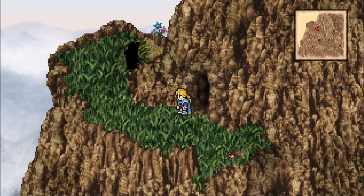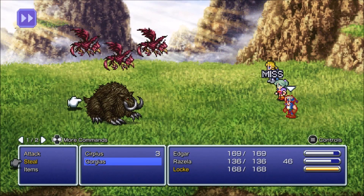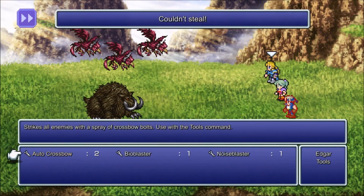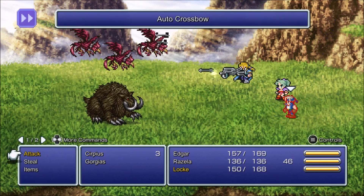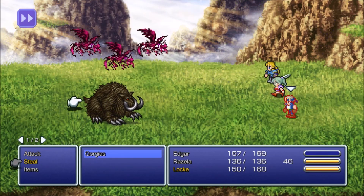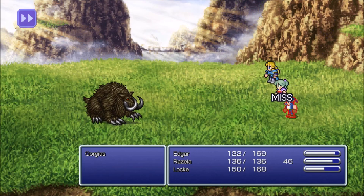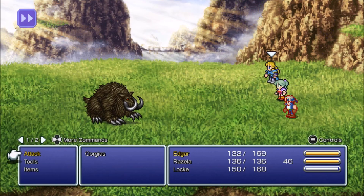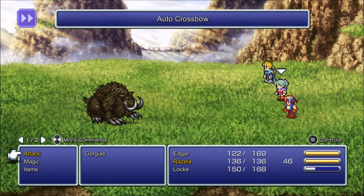Let's get out of that cave. You fight those martial artists in that cave a lot. But we have a new enemy here — Gorgias. Edgar auto-crossbow — I love auto-crossbow so much. Even though Machinery wasn't that great in Final Fantasy XV, I really liked using it. It was pretty fun, just not very good.